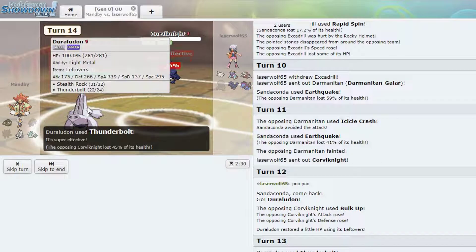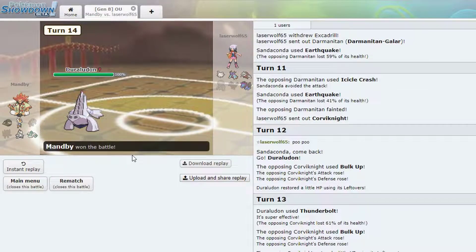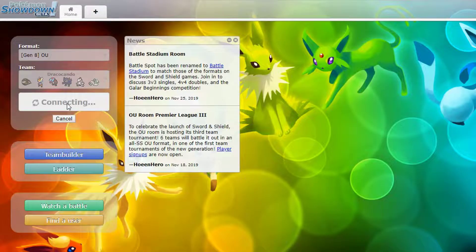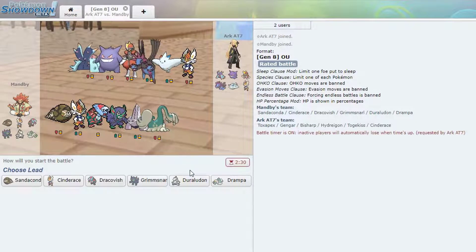Wow, he gave it to me — good job Duraludon. Got the kill. He forfeits — what the heck, it's four on four, he has a massive chance to win. Oh whatever. Sandaconda's carrying by dodging everything but can't be mad, can't be mad.